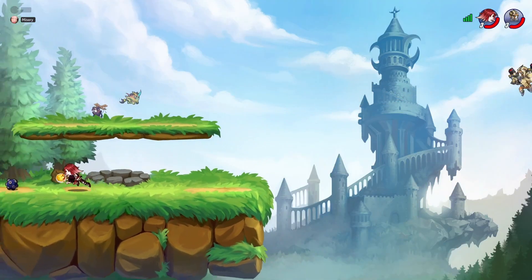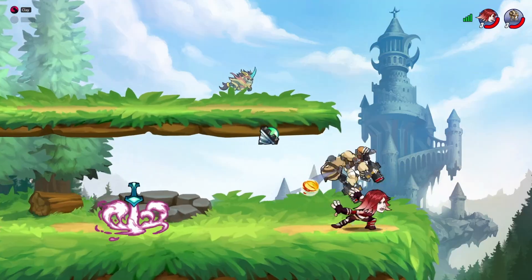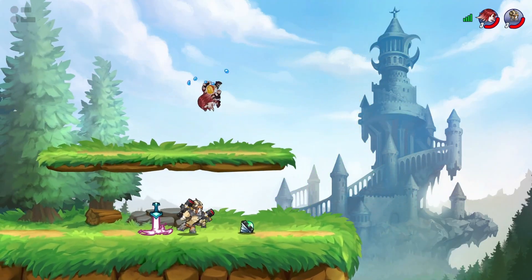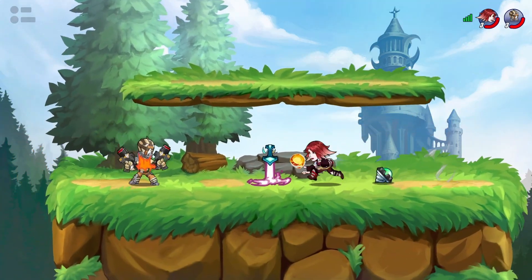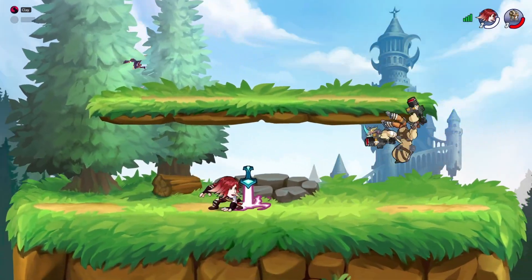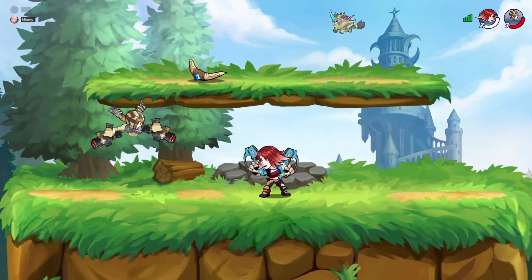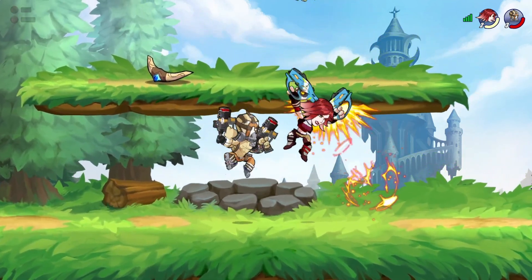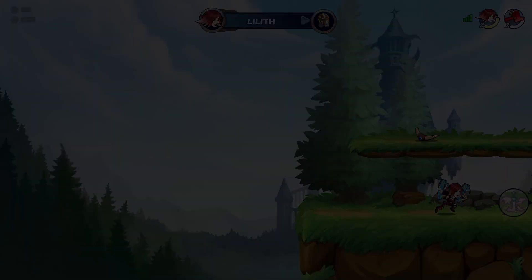Number 3: Currently, when respeccing your skill tree, you have to pay based on how much money you currently have at a Quick Change station, and then you get all your skill points back to spend however you'd like. But it would be much better for build experimentation and user friendliness if instead you only pay per point at a drastically reduced price. So if you accidentally spend one too many skill points, you can just pay to get back that one point, rather than respeccing everything all over again just for one little mistake.